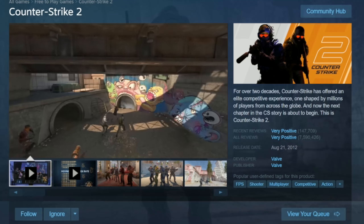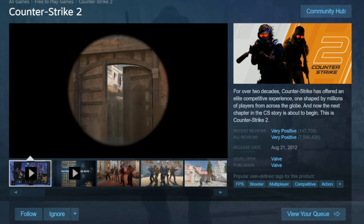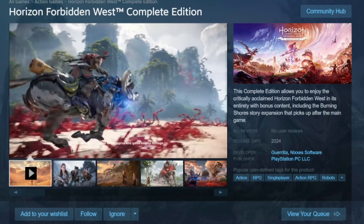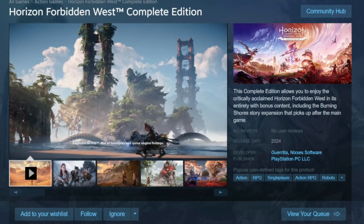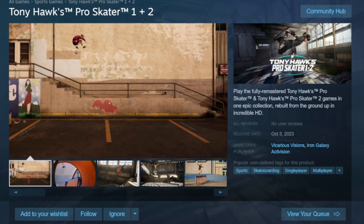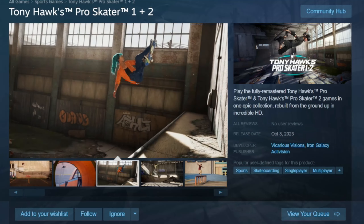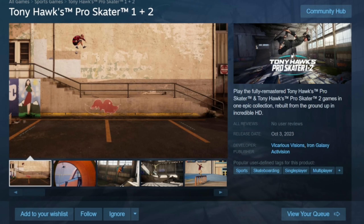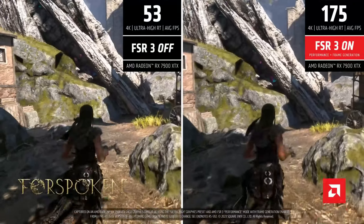We have some awesome games that have been announced and released on Steam. First is Counter-Strike 2 — this was a stealth drop on the Steam store, and it's playable on the ROG Ally. Second is Horizon Forbidden West, which is coming to PC via the Steam store and Epic Games Store in early 2024. And last, we have Tony Hawk's Pro Skater 1 and 2 coming on October 3rd to the Steam store — all of these will be available for the ROG Ally.